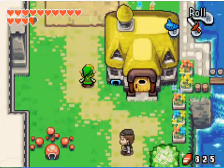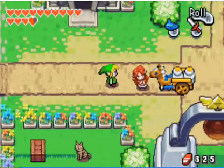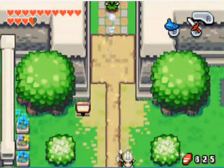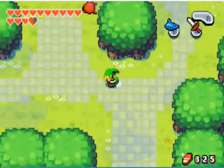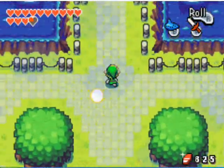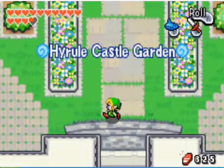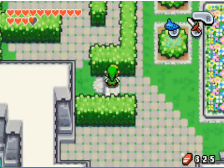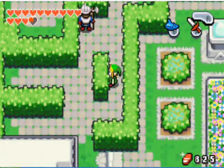Back outside in Hyrule Town, just head up into North Hyrule Field, and you can head up into the Hyrule Castle Garden. This is kind of annoying, but it's in pretty much every Zelda game — you gotta dodge the guards.